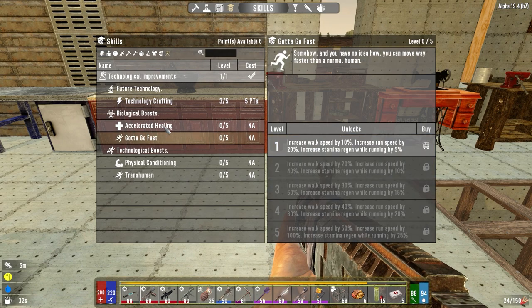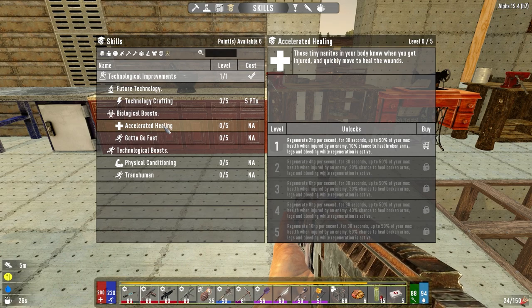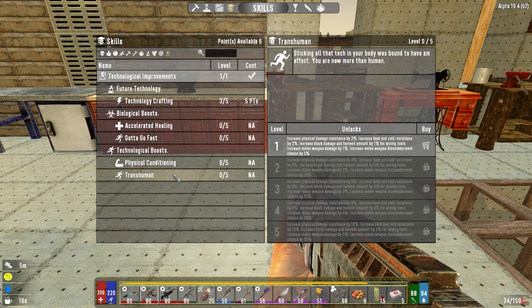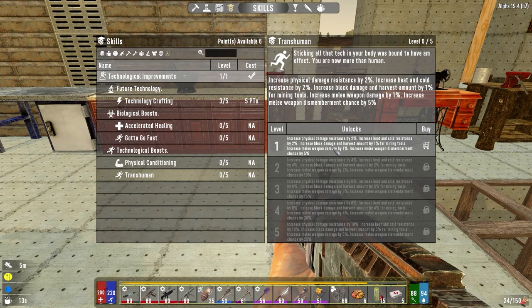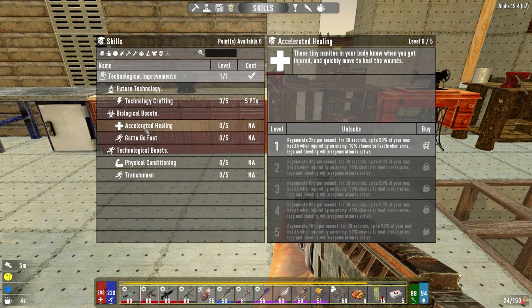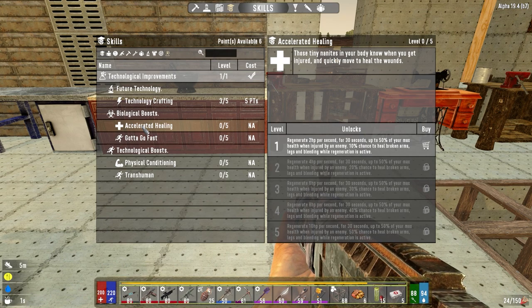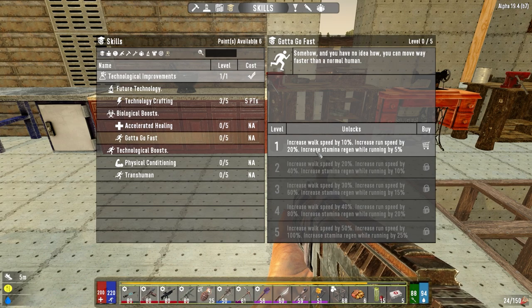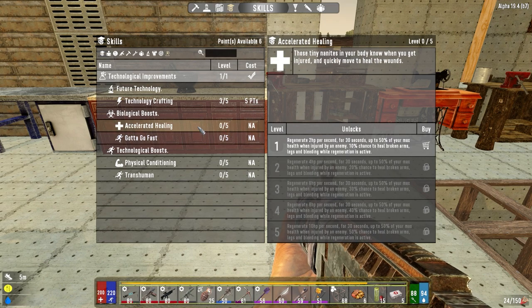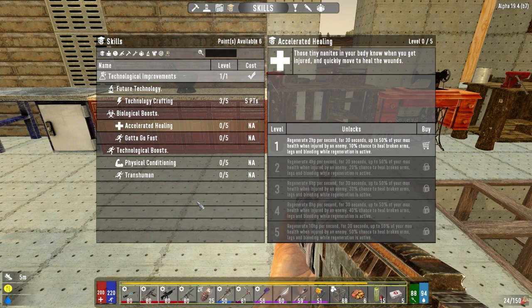We can go into these if we want — run speed increase or regeneration. I'm probably going to go into regeneration. We might take the biological boosts as opposed to physical conditioning, which increases health and stamina regen. This one increases physical damage resistance. Since we're going to be power armored, I want increased movement speed because power armor drops our speed down, and accelerated healing to heal while moving. That's the route we're going to take.